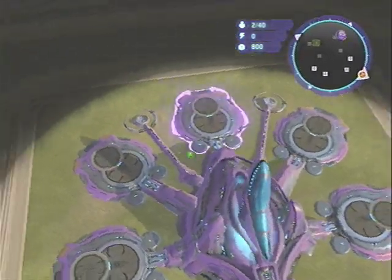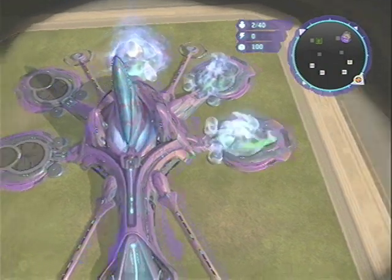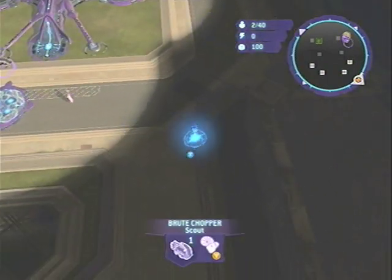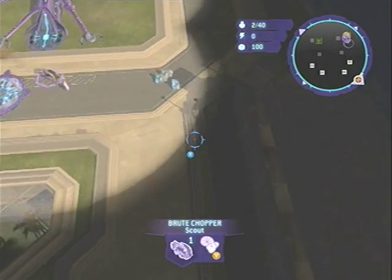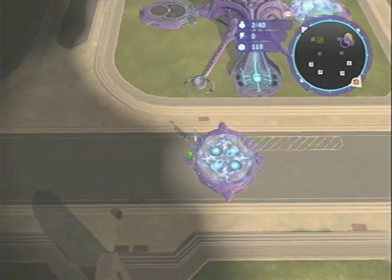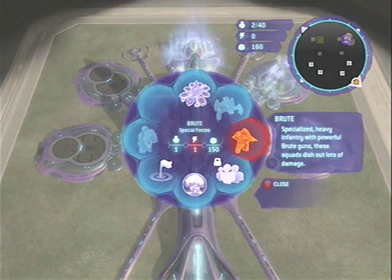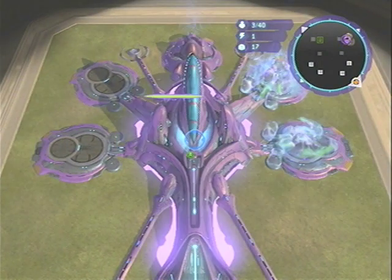Once the game starts up, the first thing you need to do is build a temple and then two warehouses. Once you've got those built, send out your chopper to get supplies. Make sure that you put your rally point inside the teleporter, so your brutes that you build will automatically get teleported to your chieftain. Then once your temple gets built, start building your first pair of brutes.